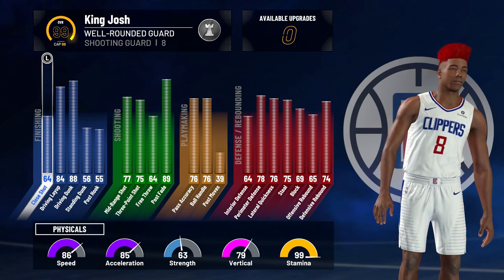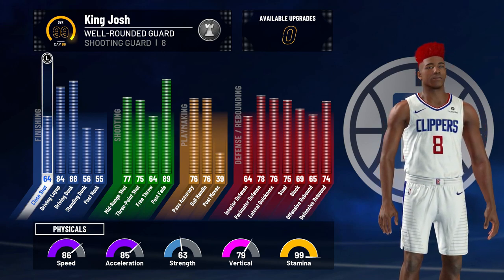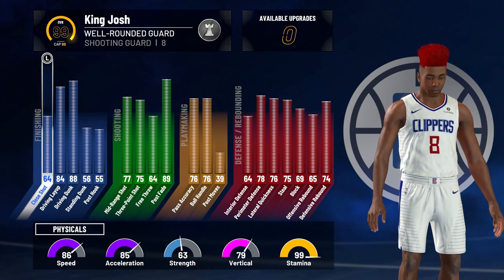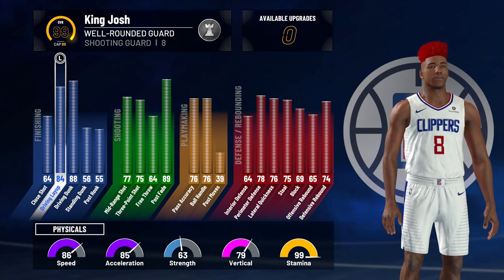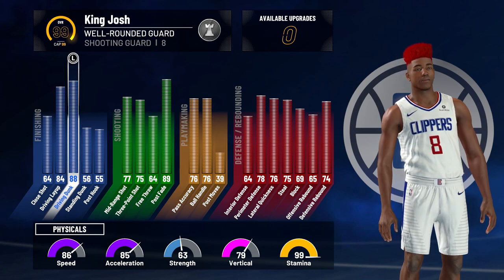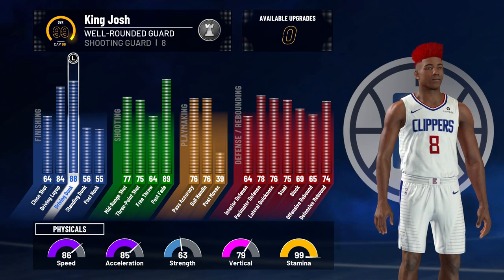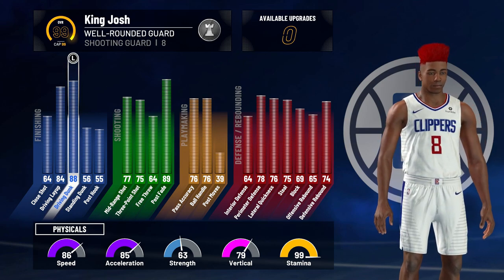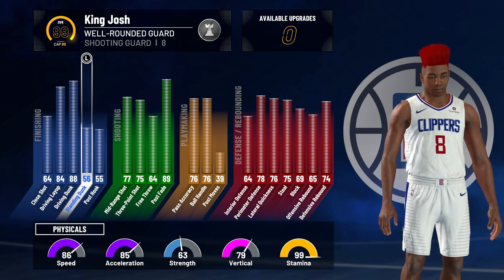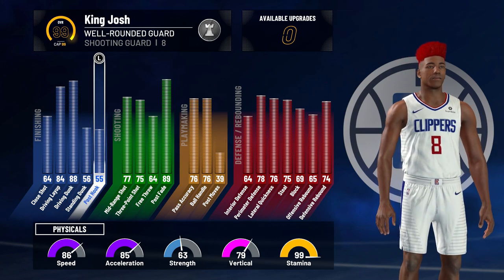Starting with the attributes: I have a 64 close shot, which doesn't really matter that much because I do more driving layups than standing layups. My driving layup is an 84, my driving dunk is an 88 — which is amazing — I can get a bunch of flashy dunk animations and all the contact dunk animations except big man standing contact dunks. My standing dunk is a 56, which is enough to get standing dunk animations.